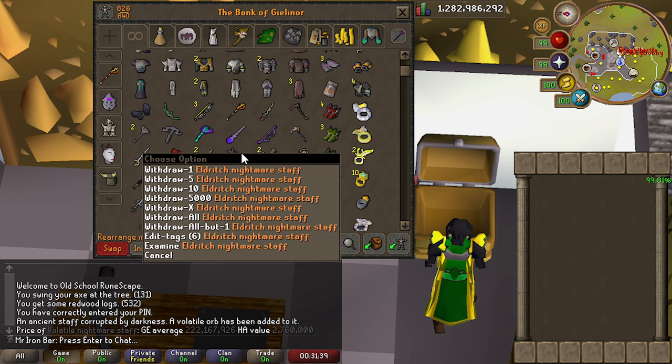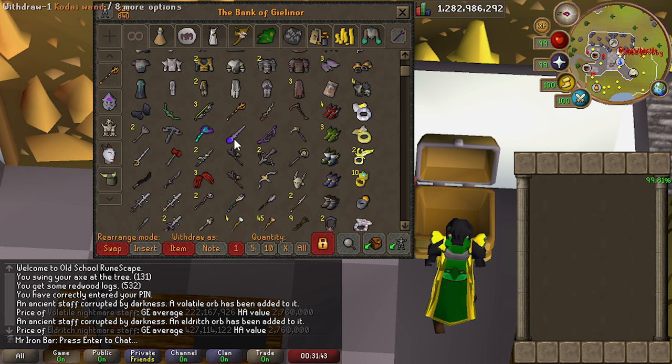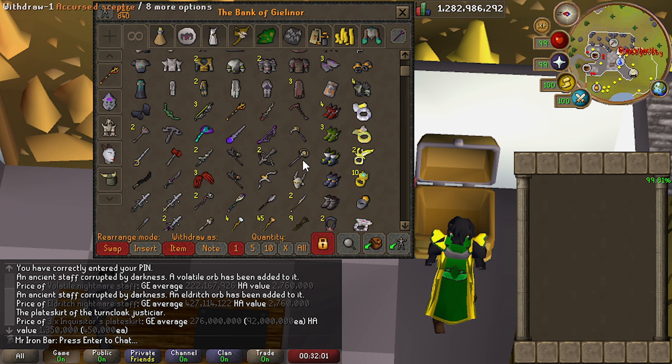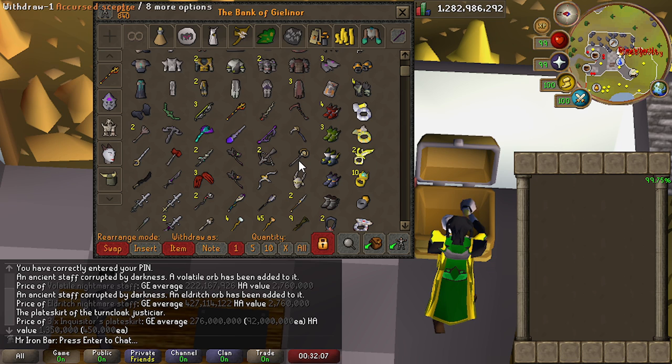Nightmare weapons have gone up a lot ever since magic gear got boosted through the use of Tumeken's Shadow and the Lightbearer combo. So these staffs are actually worth a lot now. Eldritch is 400 mil, Volatile is 200 mil. I guess that helps with Nightmare profits since Inquisitor has definitely gone down a lot. We got the Cursed Sceptre — that's the upgraded Dameron Sceptre, it's really good. I'll be doing a video on this soon because I have a lot of cool plans I want to show you guys.